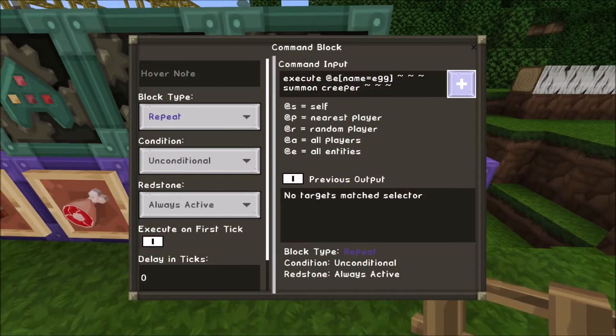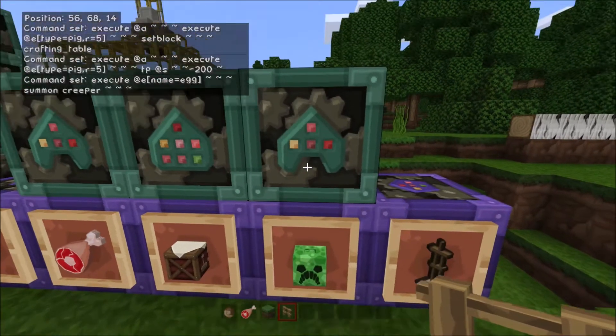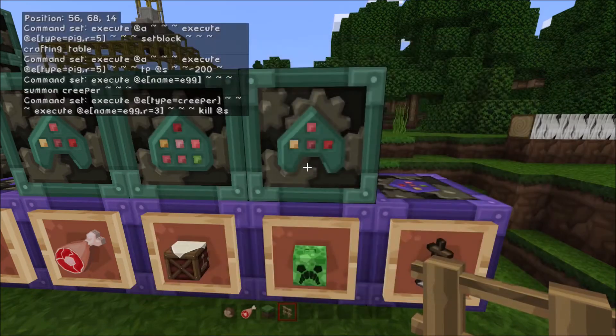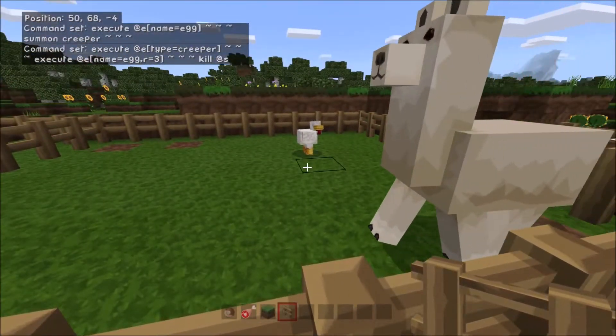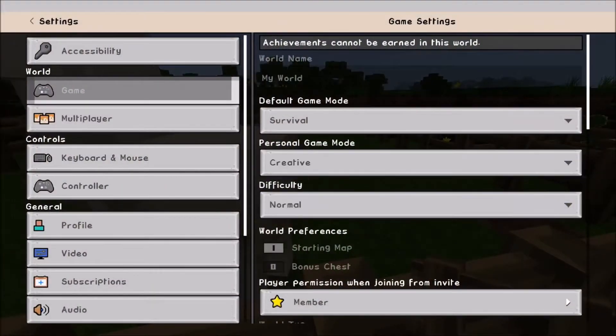This next one is another cruel one: chickens lay creepers. We execute at any entities of type egg — looking for any eggs just laid — summon a creeper. Then at that creeper within range of three tiles of an egg, we kill that egg using kill at s. So we speed up the random tick speed to make the chicken lay eggs faster.